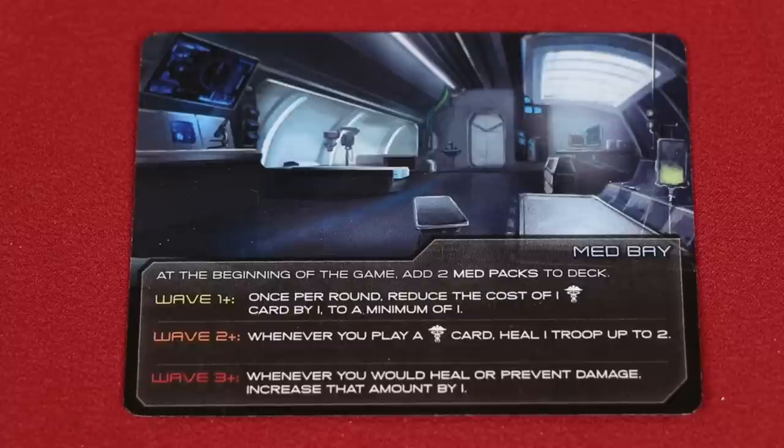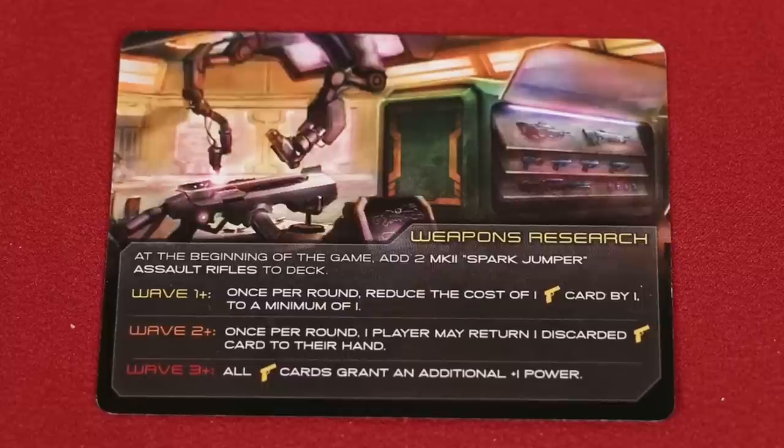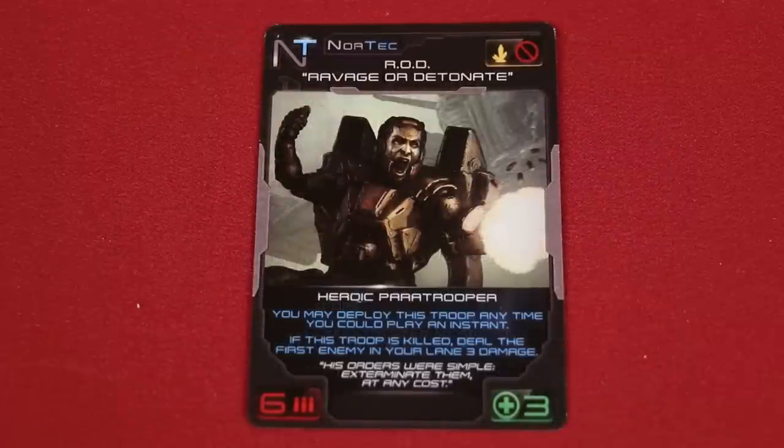In wave two and wave three, Luke will unlock additional powers. My division is weapons research, and I'll start the game with two Spark Jumper Rifles in my deck. In wave one, my special ability is I can reduce the cost of one purchased weapon item by one, to a minimum of one. During our last season's fundraiser, we gave out a promotional Xenoshift perk called the ROD Ravage or Detonate Heroic Paratrooper. When we reach wave two of our playthrough, assuming we survive, I will explain how this card is used.